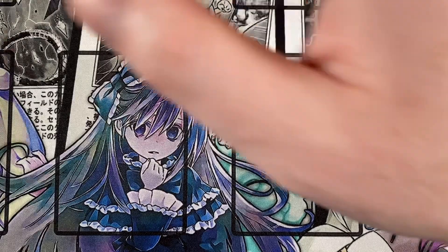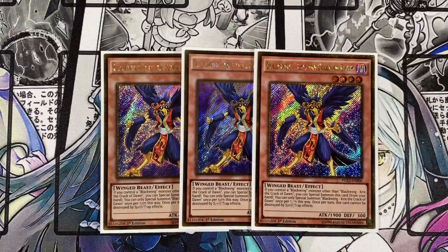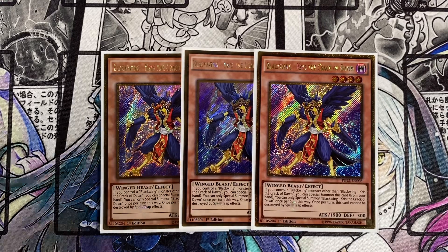Next up, we're playing triple Blackwing Kris the Crack of Dawn. This one's really cool because if you control a Blackwing monster other than this card, you can special summon it from your hand — only once per turn. Once per turn, this card also cannot be destroyed by spell or trap card effects. It's just an easy body to get out onto the field with some protection, and sometimes that protection will come up — stopping a Raigeki or whatever your opponent is trying to play. Better than no protection.